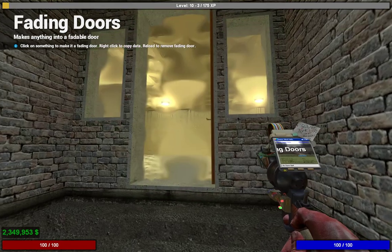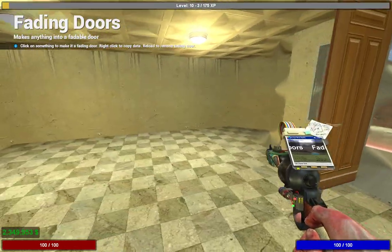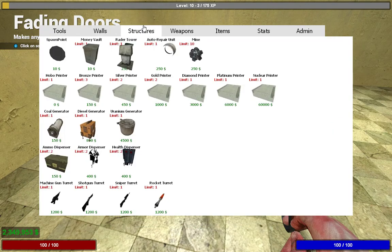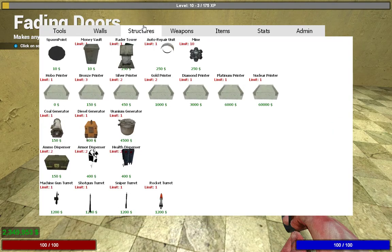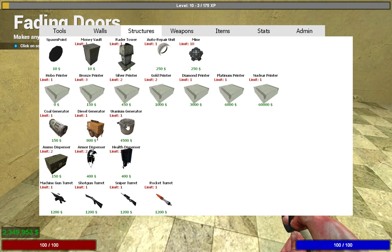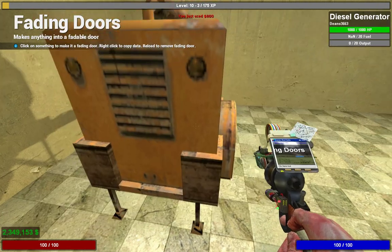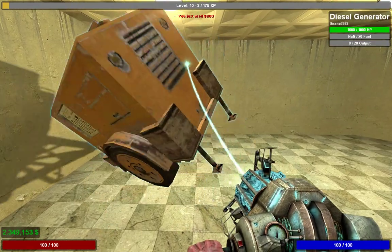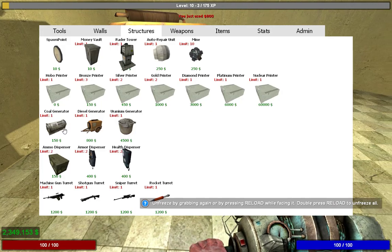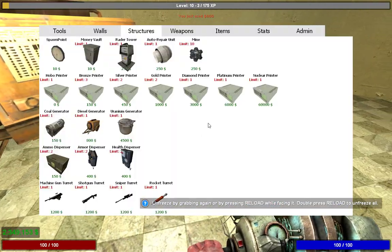So once you've done that, the basic defense is done. Now when you're inside, you're going to want to spawn a few things. The main purpose of the server is to print money. To do that, you need a printer and a generator to power it. We're going to start with just a diesel generator. There are three different types of generators — the best is uranium, the worst is coal — but diesel is a good mid-range one.